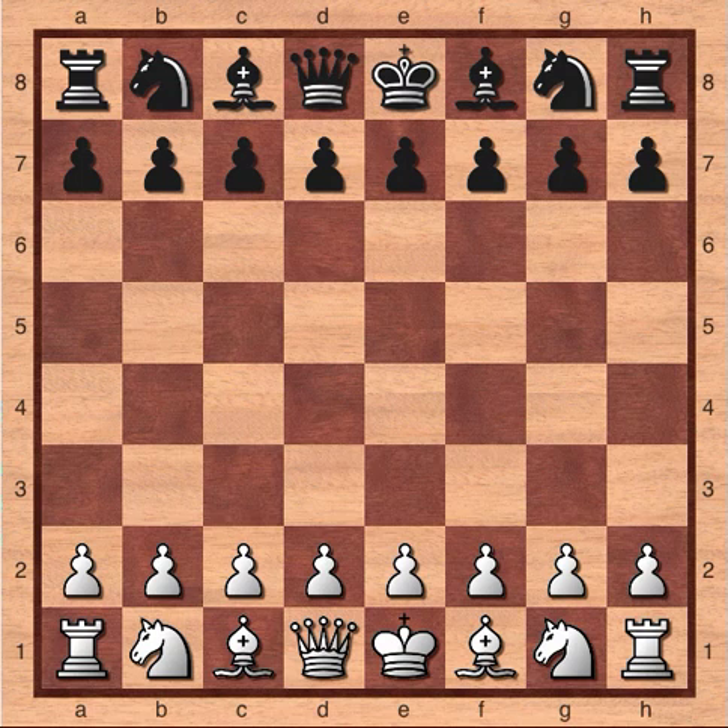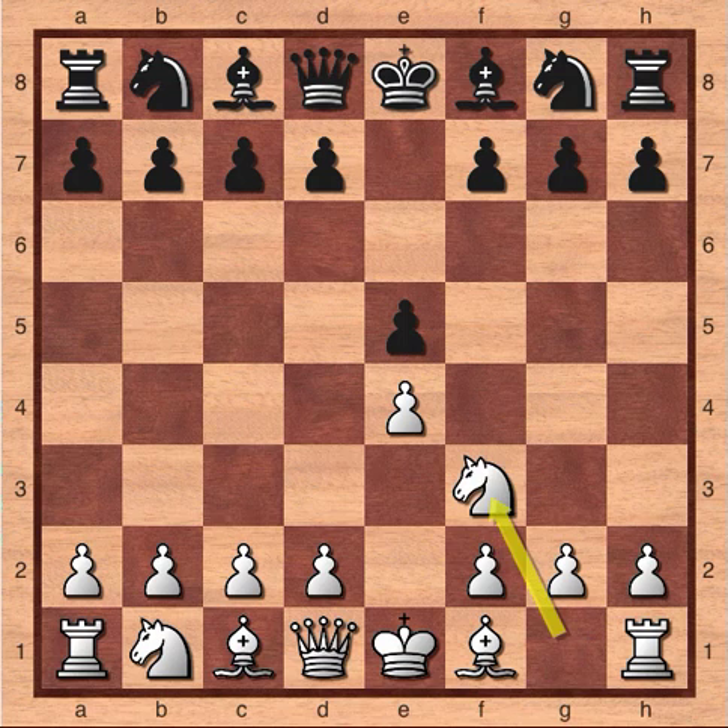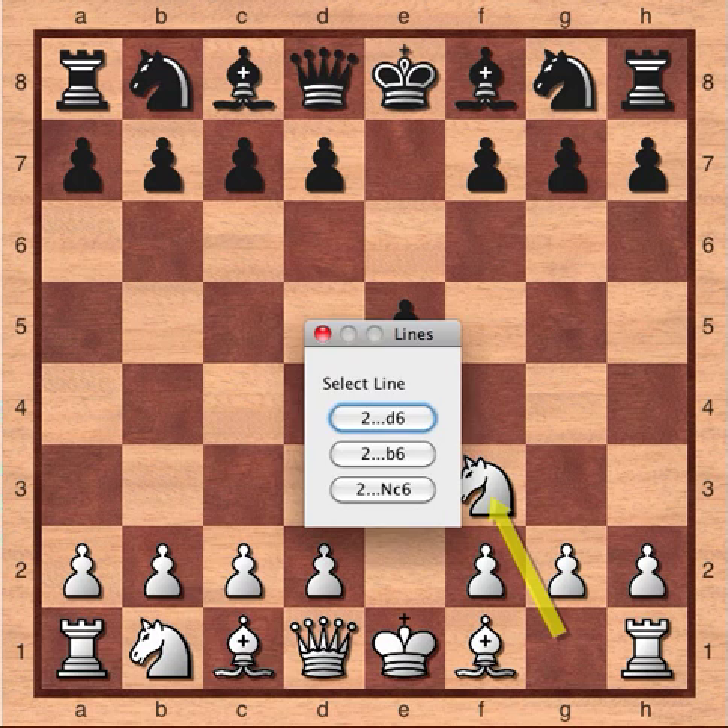The game starts pawn to e4 and Black answers pawn to e5. Both players place a pawn in the center, control some important squares, and also allow the bishops on f1 and f8 to move and allow the queens to move. White continues knight to f3 and Black needs to protect the e5 pawn, and Black decides to do that with d6.